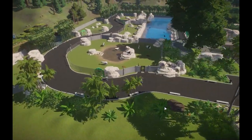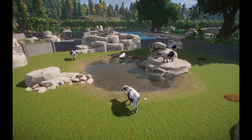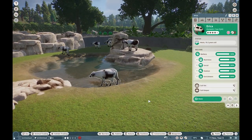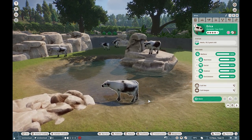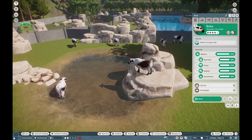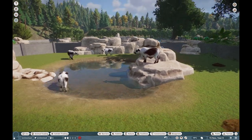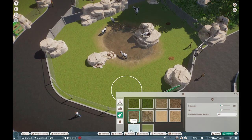Now we're going to get started right over here, and I'm so excited to get into this. This is going to be the Fjall Cattle, otherwise known as the Swedish Mountain Cattle. These guys are incredible. I was able to make these for Stalagmite — he actually commissioned me to make these guys. Go check out my Ko-Fi down below if you want to commission.